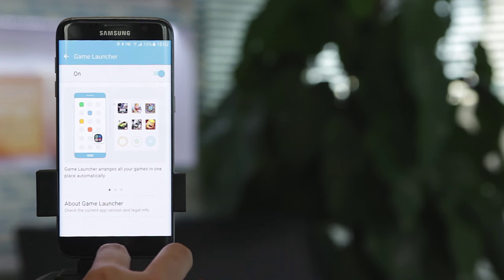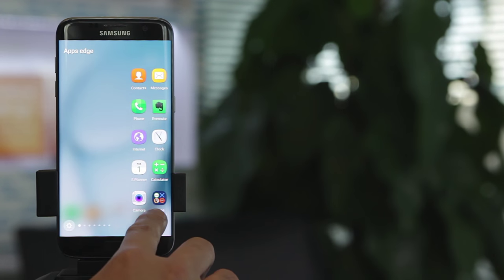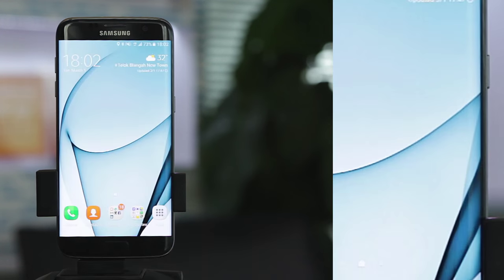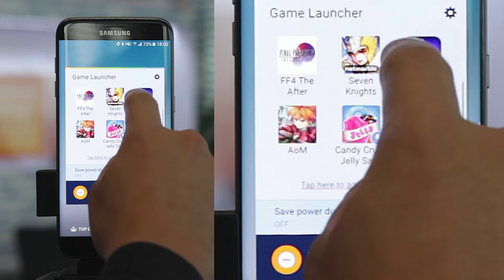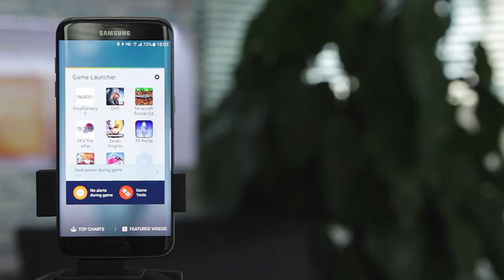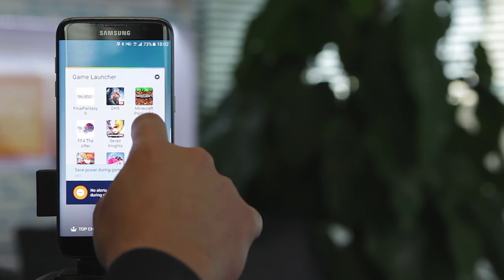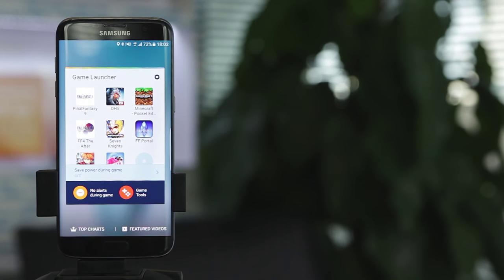I've set a shortcut to the Game Launcher on my Edge screen. When you tap on Game Launcher, no matter how many games you have installed on your phone, all the games are consolidated in the Game Launcher itself — it's like a one-stop shop for all the games installed on your phone, and you can easily access any game you want via the Game Launcher.